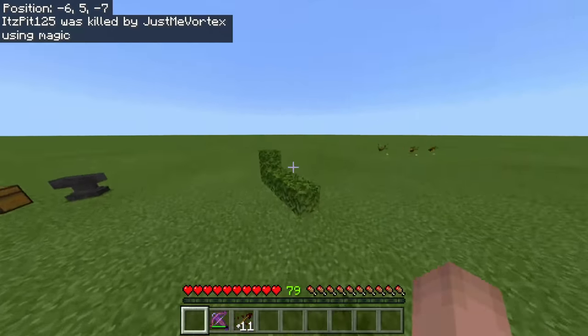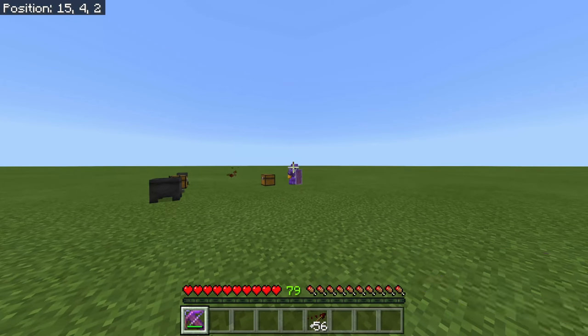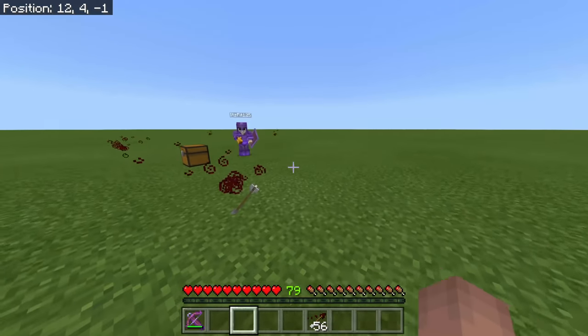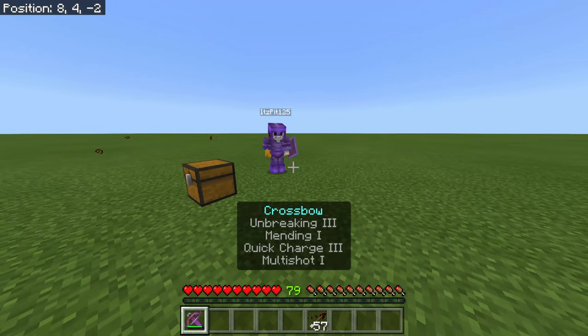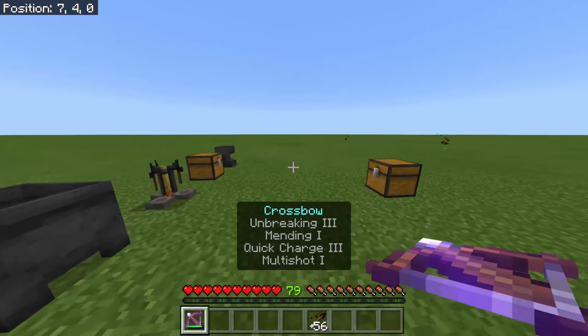Even from back here with his shield up, you'll still deal around three and a half hearts of damage. The physical arrows do almost nothing — it's the harming effect that does everything.